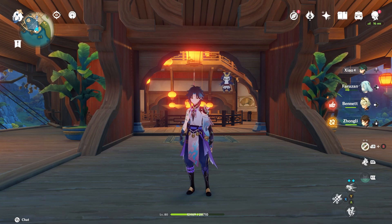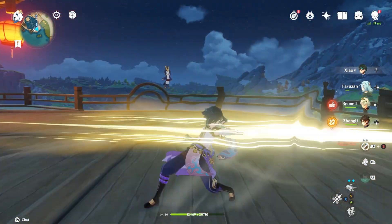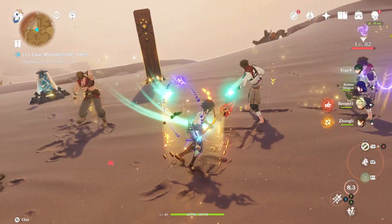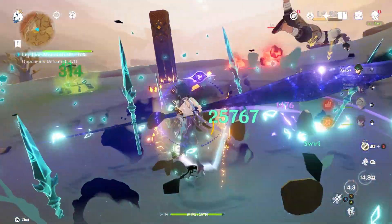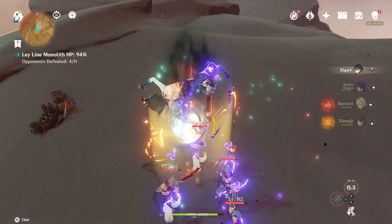For Xiao's talents, we do have a big set of prioritization, because a lot of Xiao's kit is really good. For his normal attack talent, although the string looks really nice, this is not something that is important. It's his plunge attack from his normal attack that is going to be important — that's going to be the main source of his damage, and we'll talk more about that in a moment.